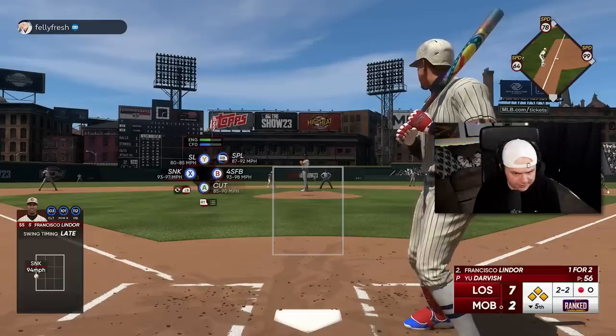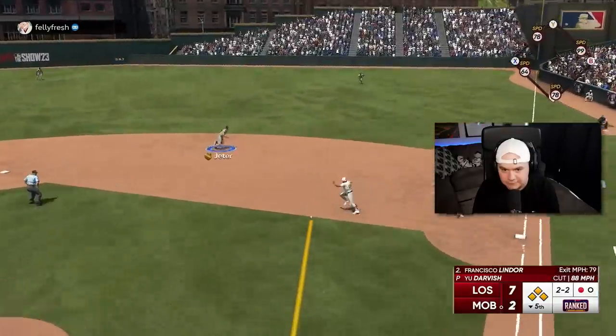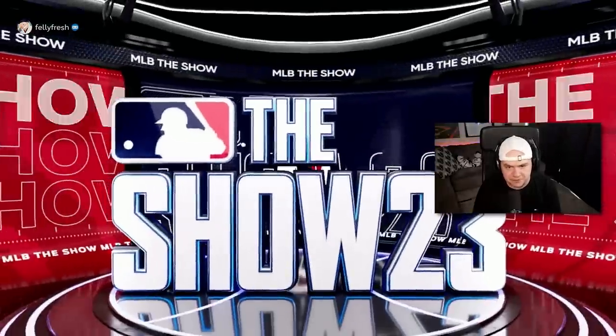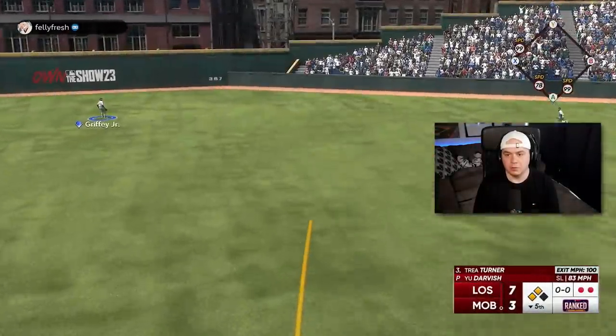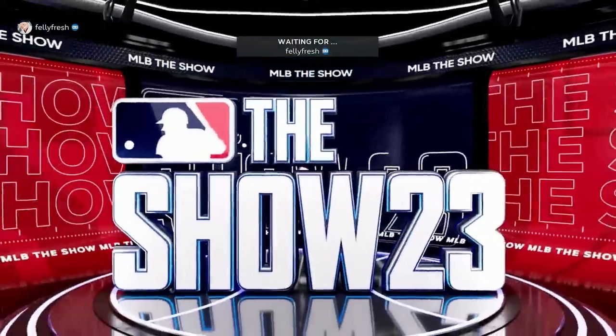This is a sketchy spot. Tough at bat here — he's fighting off some good pitches. I'm going to go cutter high and in. Give me my out. He can have the run. It's a big play from Derek Jeter. We have a one-run game. What the hell just happened to you, Darvish?